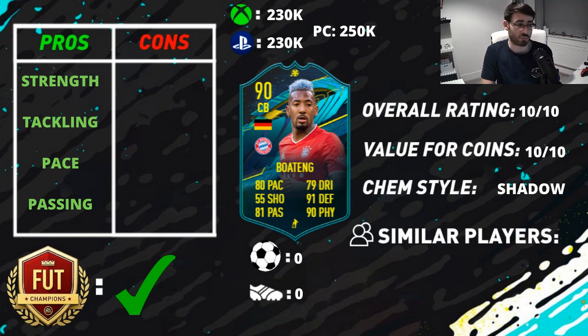His tackling of course is also a pro. He has 97 stand tackle, 89 defensive awareness, and only 85 interceptions — which isn't out of this world. That's why the Shadow chemistry style is brilliant: it boosts his interceptions from 85 to 95, his defensive awareness goes up to 94, his stand tackle and slide tackle both go to 99, and his heading accuracy goes up to 98.